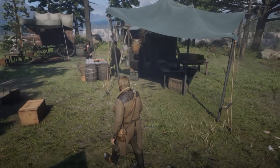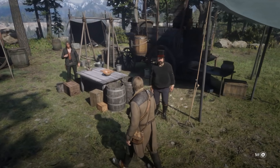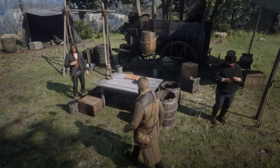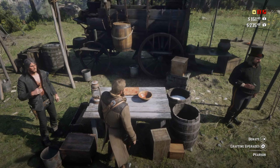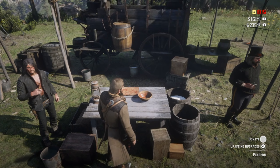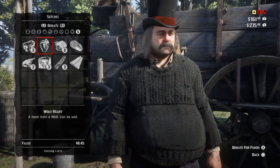Next is Pearson's Provisions Wagon. This is where Pearson cooks a daily stew, where you can donate pelts, provisions and general crafting goods, as well as where you can have many crafted items made, like the upgrades to your satchel and aesthetic customisations to the camp. The crafting here is a sizeable thing, so we'll get into that in a few minutes.